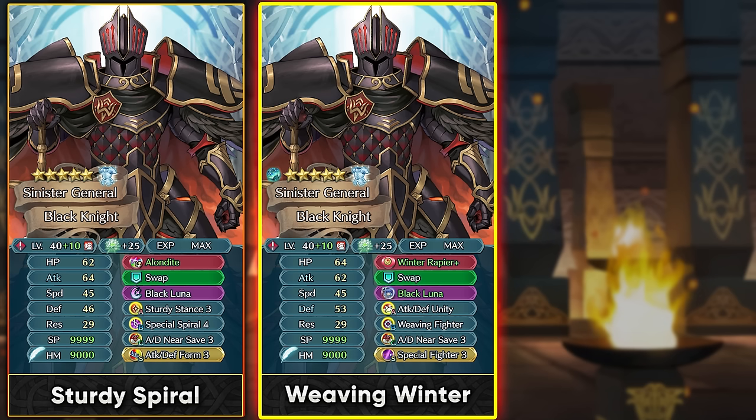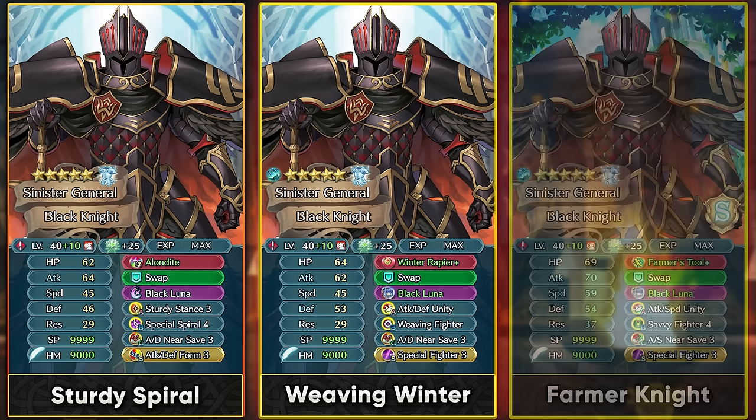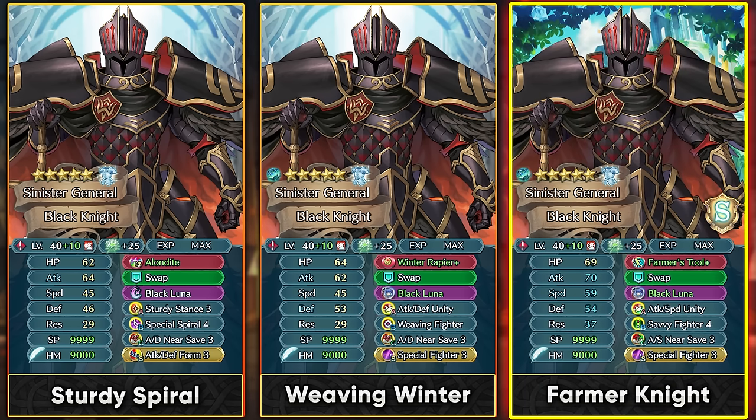The self-sustain is going to help you quite a lot, and you can just focus on his attack and defense. Speed stacking is going to get worse as time goes on as we get even faster nukes. Special Fighter gives you that Guard Effect and special charges so he's going to be retaliating back with Black Luna. If you want to speed stack, Farmer's Tool Plus is a pretty good option as it has Bonus Doubler 4 built in, and you can again use Emblem Marth to make Black Luna into a 2-cooldown special. Savage Fighter 4 gives you damage reduction and the full null follow-up effect, and you can stack up the speed and give him visible buffs. His pretty high HP means Summoner Support goes a long way.